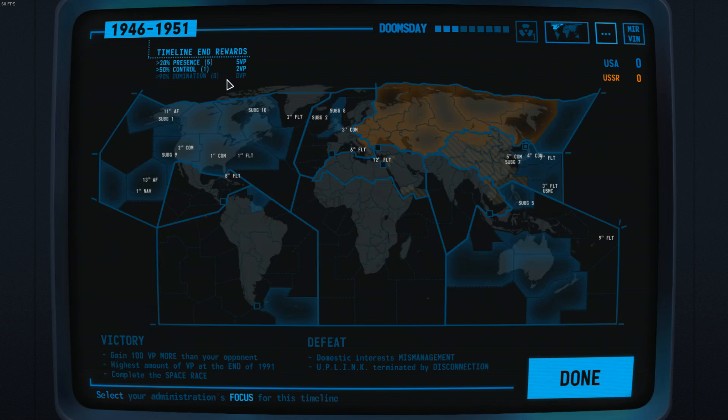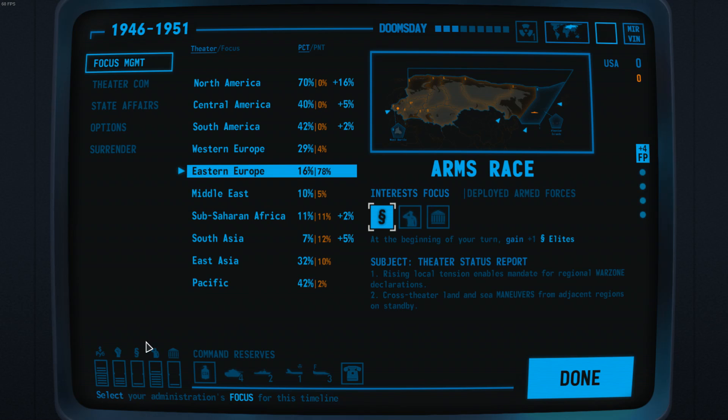Now let's move on to the actual focus selection. We first need to determine which interest we need most. If it's elites and you want to be active in intel operations, you should pick that. If you want to be active inside theatres, popular support is the way to go. I want to encourage you to always check what interests you need every single timeline, because it will definitely determine your playstyle. If you want to play with leaders, pick government.